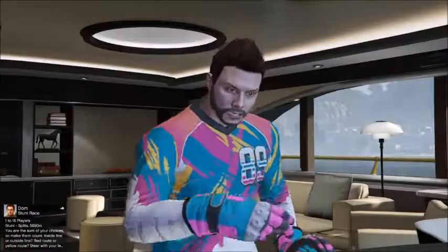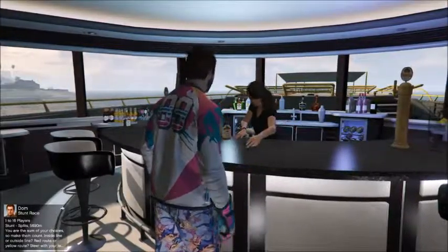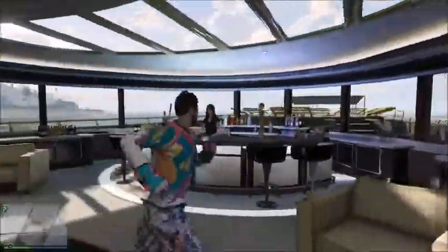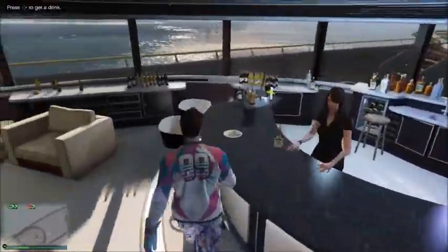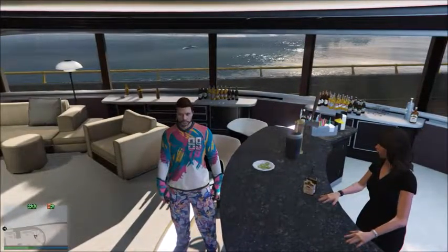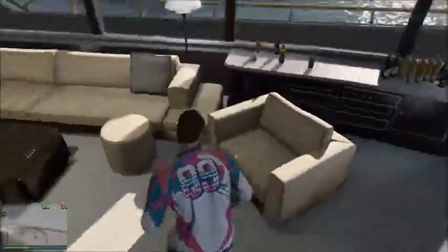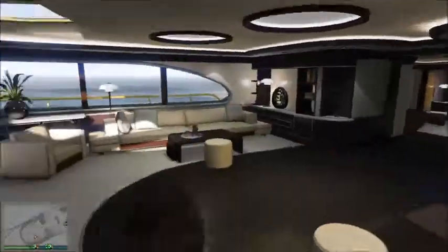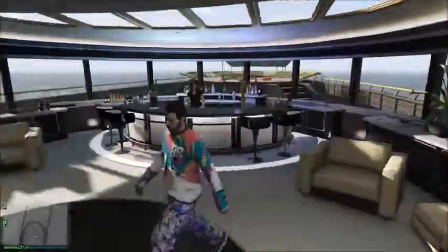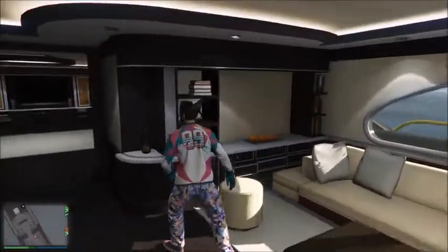There's a bar up here, but all the bartender does is pour you whiskey — you don't get to pick your drink, no beer or wine, just whiskey. Unlike the CEO office where you can choose a male or female assistant, on the yacht it's just a female bartender with no option to change. As you can see, it's kind of a waste of money — it's really just a bigger safe house.